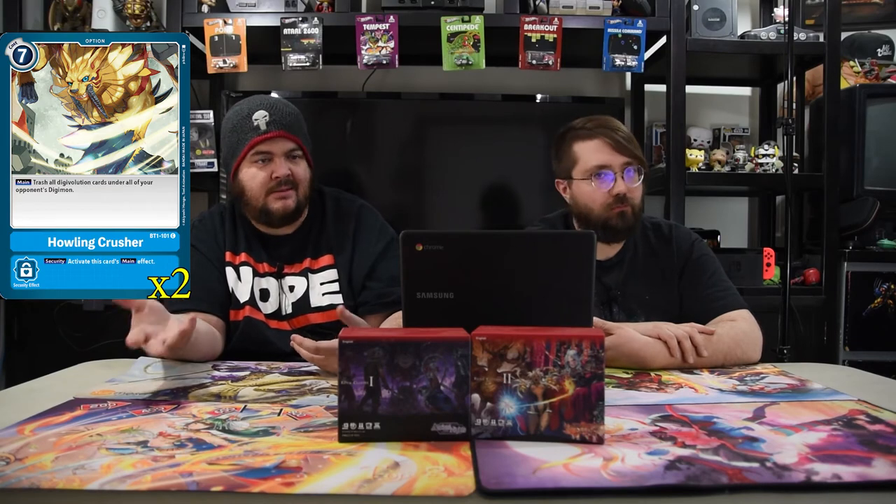Now we get to the meat and potatoes of this deck, which is the spells. First up, we have Howling Crusher. It's seven mana to trash all Digivolution cards under all of your opponent's Digimon. On security, you activate its main effect. This card is really, really strong with Sukurumon — if they hit this off security and you have a Sukurumon, they don't get to attack anymore because you got rid of all their Digivolutions underneath, and then Sukurumon gives them security minus one.